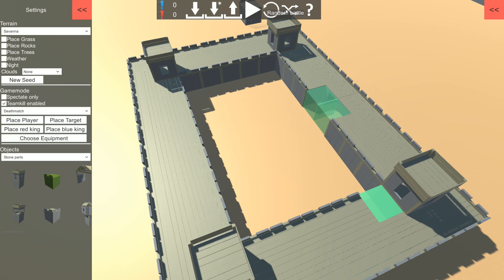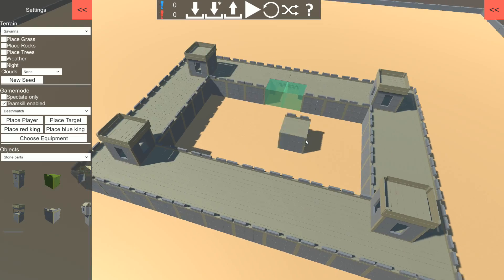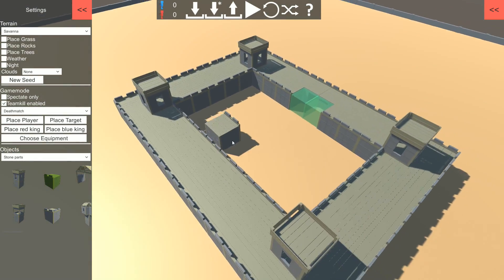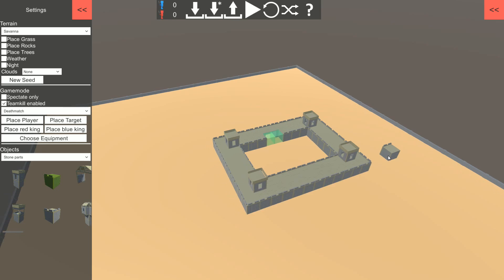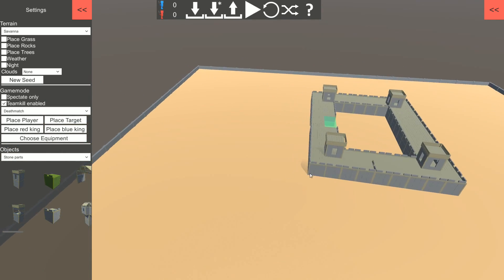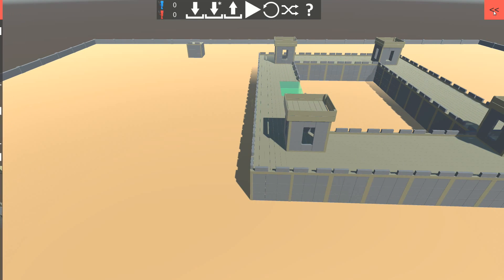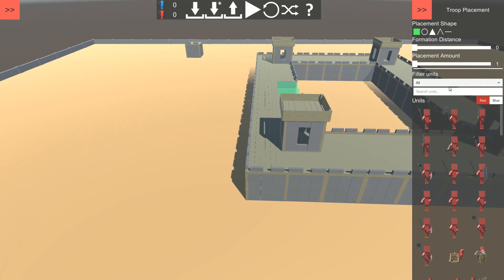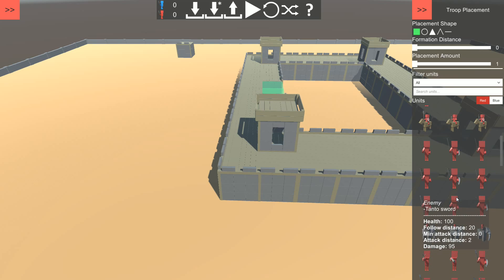I hate that the undo button is exactly near the random battle generator — one click of the button and you mess up everything. This is it, maybe it's a bit on the right side. Let's defend it — I'm gonna put some red archers.